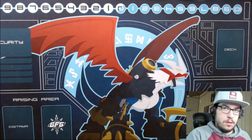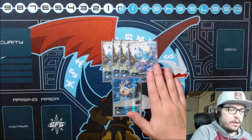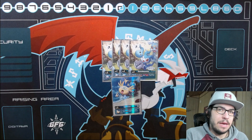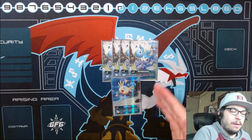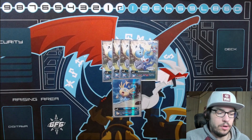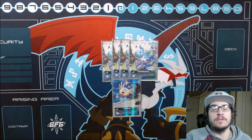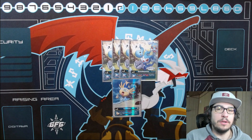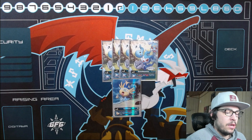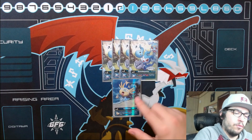Starting off with the digitama, we're playing four DemiVeemon and one Upamon. DemiVeemon is fairly straightforward - we are going to be swinging with jamming a lot, that's our main mechanic, so being able to draw off of it is very nice. When you DNA digivolve it does reset, so you can get multiple draws off this. I still want a fifth egg to stay as aggressive as possible and keep cycling into the end game. Upamon is just another good draw card.